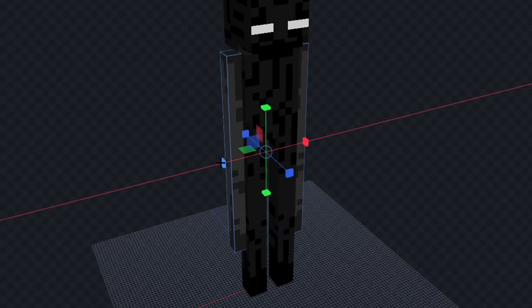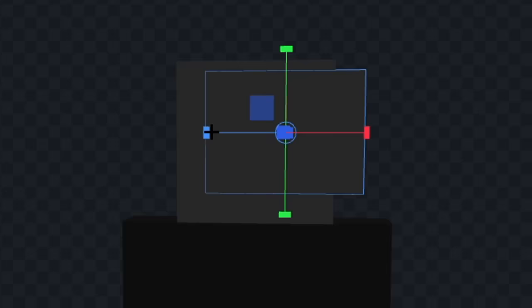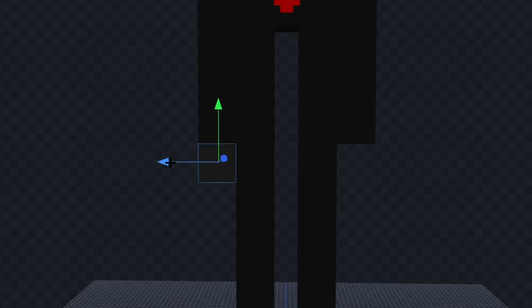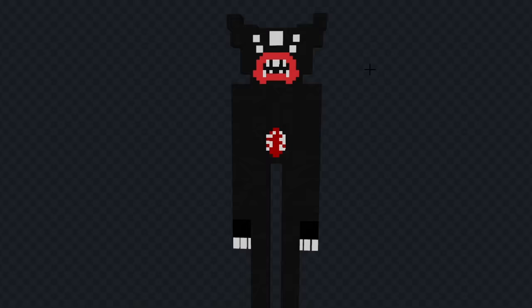Let's make his legs bigger, and we'll do the same for his arms. Now let's add the red thing on his chest, and we'll give it some teeth. Next, let's shape his head, and we'll give him a mouth. Now let's add some teeth to his mouth, and we'll give him an eye in the middle, and now let's add some eyes on the outside. Next, we'll give him some hands, and finally let's give him some feet. Alright, I think that looks good.